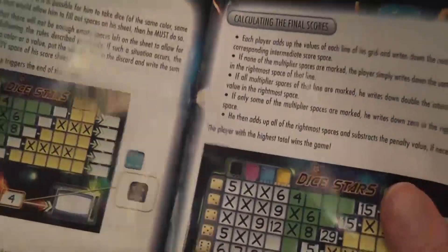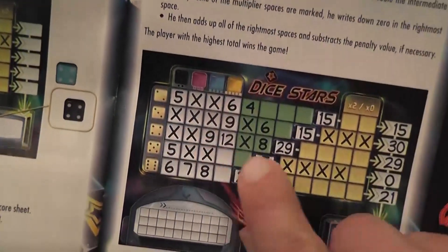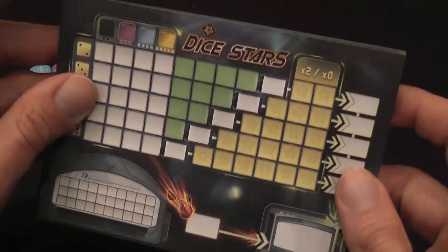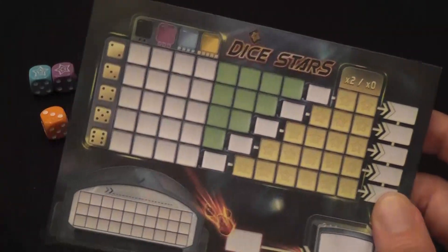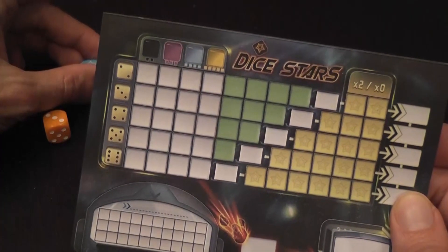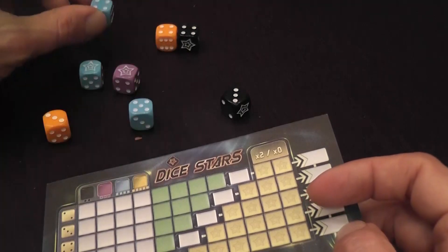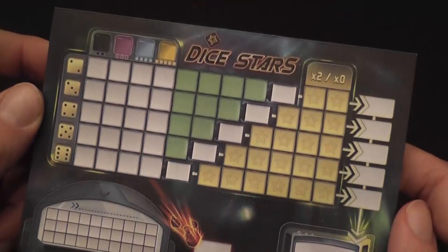At the end of the game, looking at the example on the rules, your score sheet will have numbers going in different directions, some rows hopefully filled and some incomplete. The end of the game is triggered when a player fills up all their white spaces, or when after rolling and taking dice — you must always take dice — a player cannot fit the required marks on the board. In that case the player calculates the sum on those dice, writes it in the penalty box, and then calculates the final score.